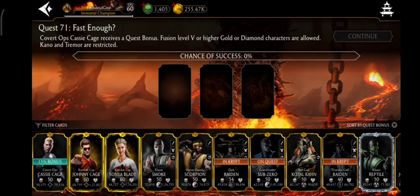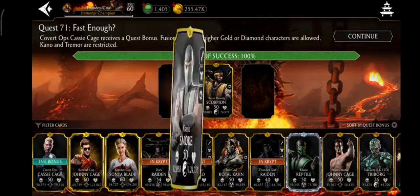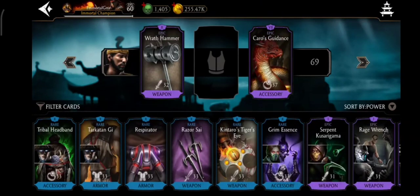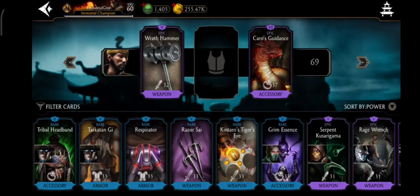Now I'm going to fill this up to 100% using only Fusion 9 Smoke and Fusion 7 Hanzo Hasashi — no Cassie Cage. This equipment gives 33% max health boost. Epic gears boost your character's abilities a lot, so give epic gears or max health boost gears to whichever character you put on the quest. I've also given 'Kolor's Guidance' gear, which is made specifically for quests — 8.5% increased quest loot and 8.5% shorter quest duration.